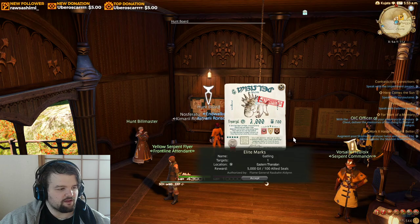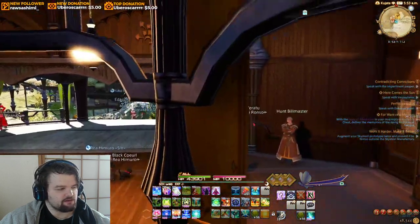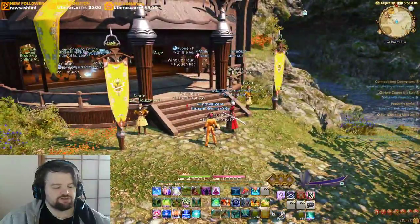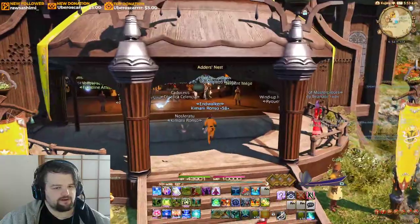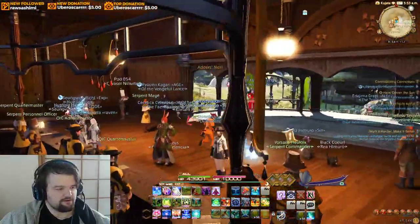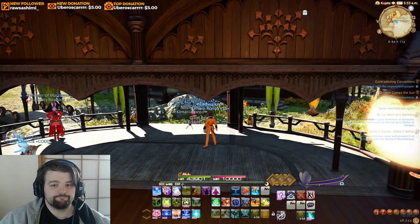Seals used to be a little difficult to come by, but now with the expansions you can get them very easily just by pursuing the elite mark bill — you get a hundred seals, which is more than enough for killing something you can probably destroy in three hits. You can also get them in the clan boards in Ishgard, in the Shadowbringers expansion, and in the Endwalker expansion as well. I'm just not going to say those cities in case that's a spoiler for anybody. That's about it — quick tutorial, bye!